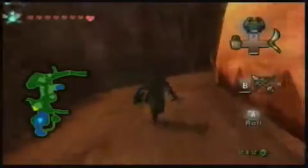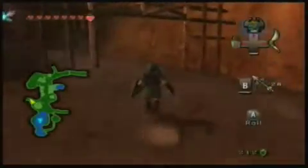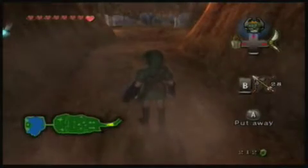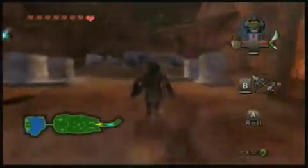With our water bombs, we want to go back to where we were last time in the Zora's grave area. That will take us to a shortcut that will lead us right to Lake Hylia. So let's go do that.